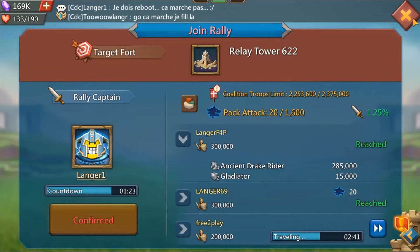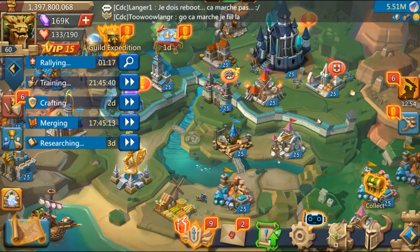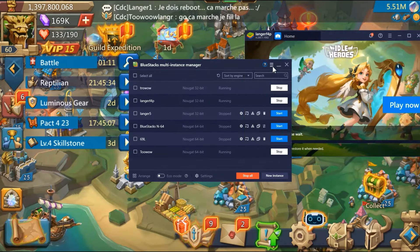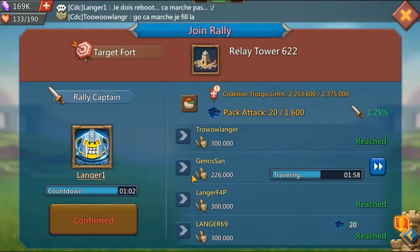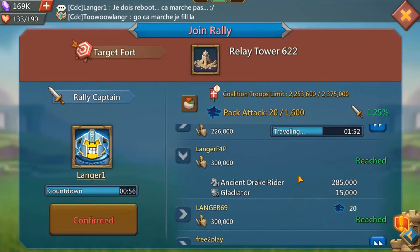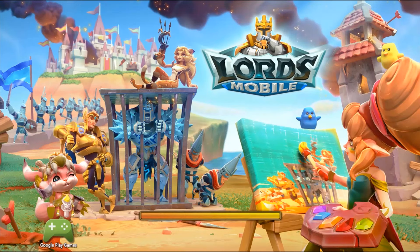I forgot to put my pack attack on. I'll change that — give me a second. Where's Langur Four? Oh no, I closed the account. Do I have time? I think I do. Let me open up an extra BlueStacks window. The reason I want to do that from Langur Four is because I've got like 220 pack attack, so it's a huge amount.